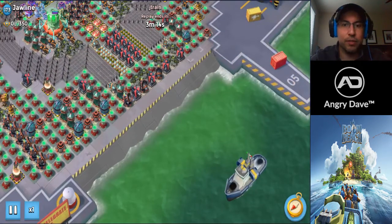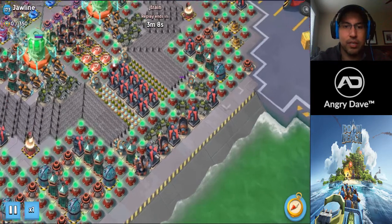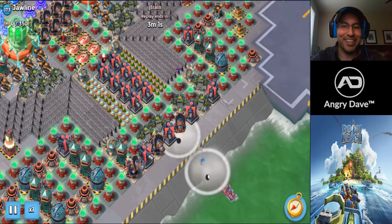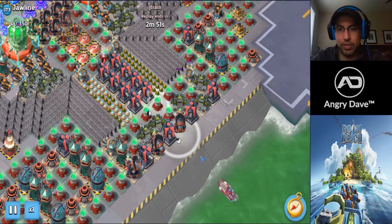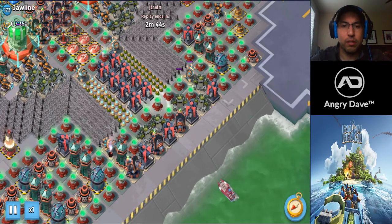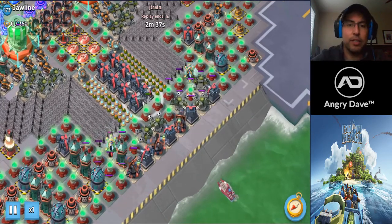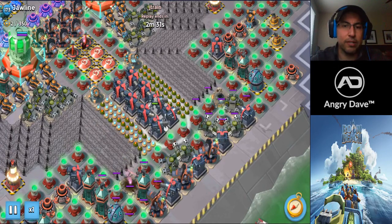We're gonna run through the hit one time and then break it down after. This is a Jawline — pretty standard in terms of the beach setup. His goal is to hack four shock launchers — not all at the same time, but in two sets of double hacks. He goes right up the middle, marks the right shock launcher, flares over to the left one, and executes a double hack and re-smoke. Beautifully done — the timing was masterful.